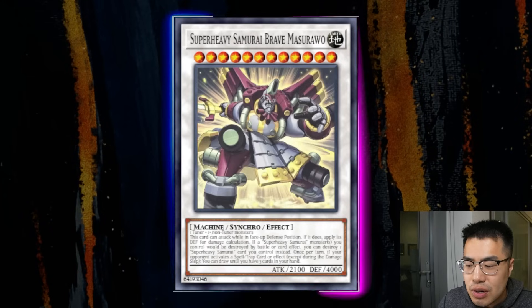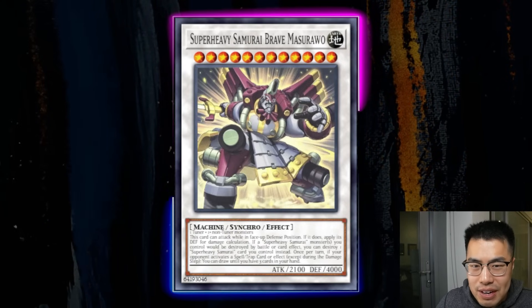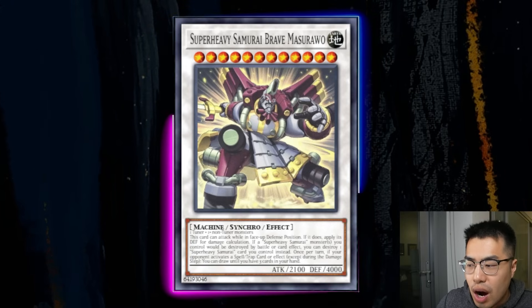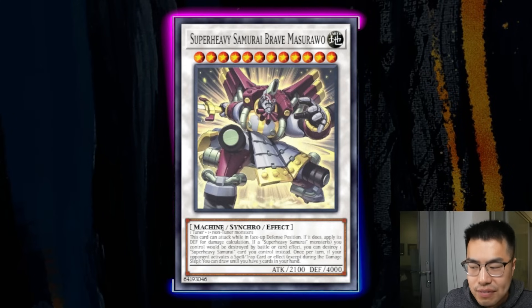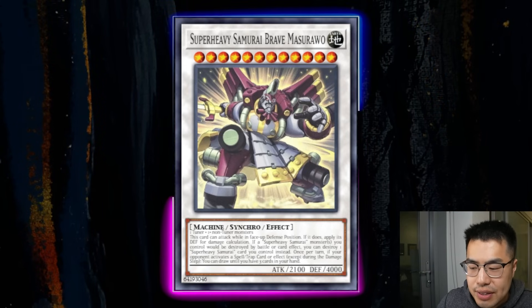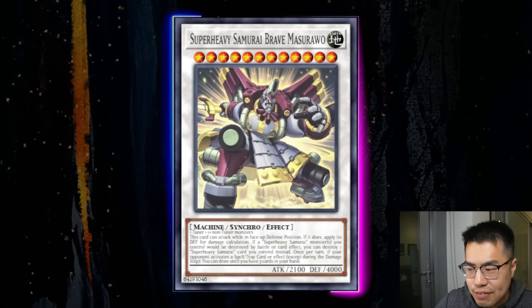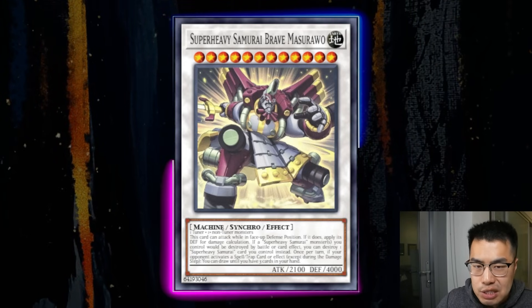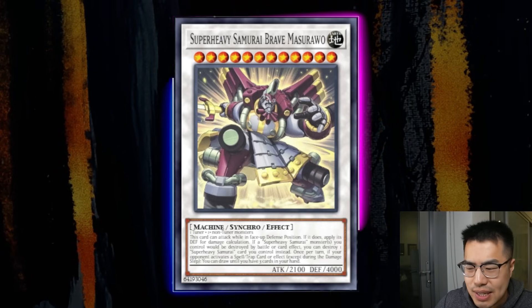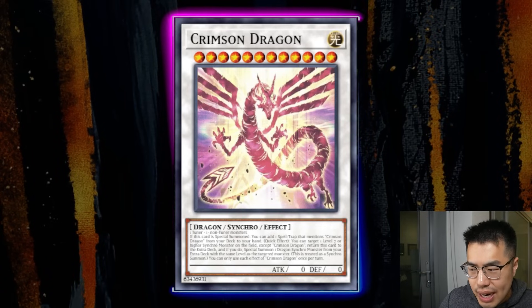Next is another level 12 Synchro — Super Heavy Samurai Brave Master Awo, sitting at about 25 cents. It's so cheap, but this is another option you can go into off of directly synchro-ing or via the Crimson Dragon play. It enables the possibility of drawing until you have three cards in hand, so it's a nice recursion option, as well as being able to attack in defense mode with 4,000 attack. These level 12s always seem to share 4,000 attack and defense. And then the next card is, of course, Crimson Dragon.